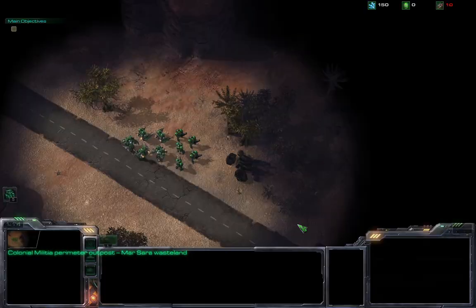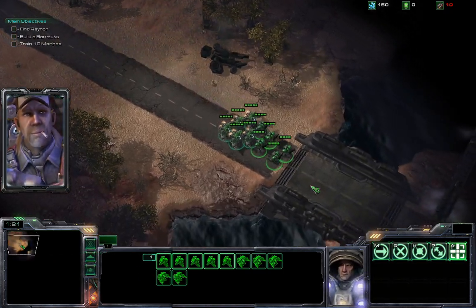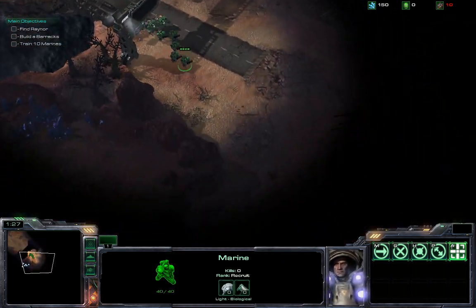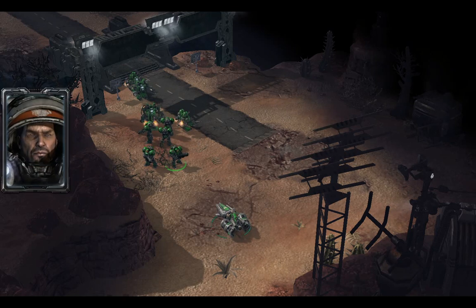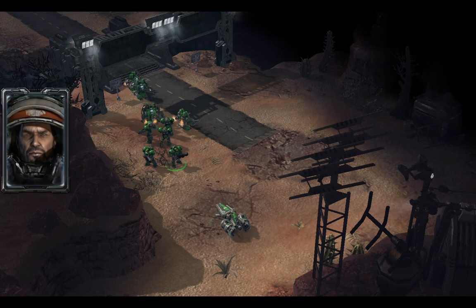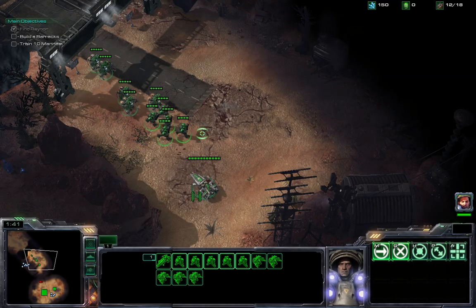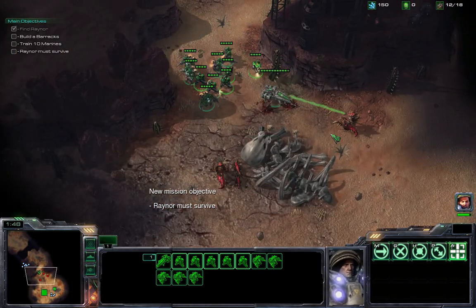Alrighty. Colonial Militia Perimeter Outpost, Marsara Wasteland. Jumping right into mission one here. I can't believe we're being sent to the wasteland — these Confederates think they can push anybody around. Howdy, boys. I'm Jim Rayner, Marshal of these parts. This better be good. Classic. I absolutely love it. I'm actually so excited to be playing through this with you guys.